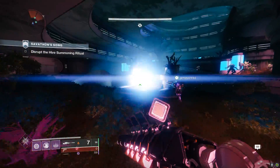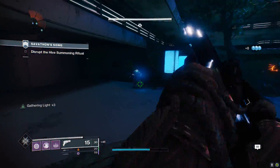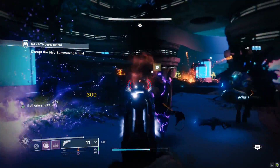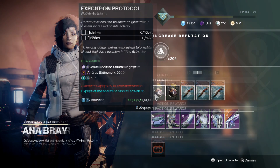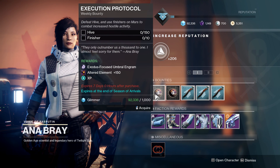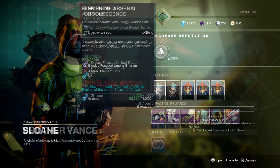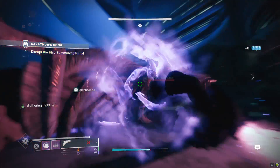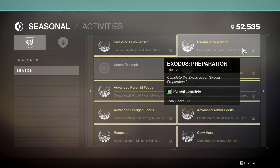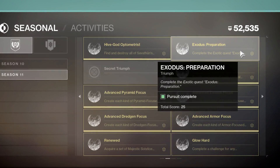All the way back in July, Bungie released a questline for all Destiny 2 players known as Exodus. This asks you to talk to Zavala, then go to Io, Mars, Mercury, and Titan, and do the weekly bounties for each vendor on that planet. This is a prerequisite quest leading up into the Traveler's Chosen quest. To ensure you've done the Exodus questline, go to your Triumphs page and look for the Exodus Preparation Triumph under the Seasonal tab.